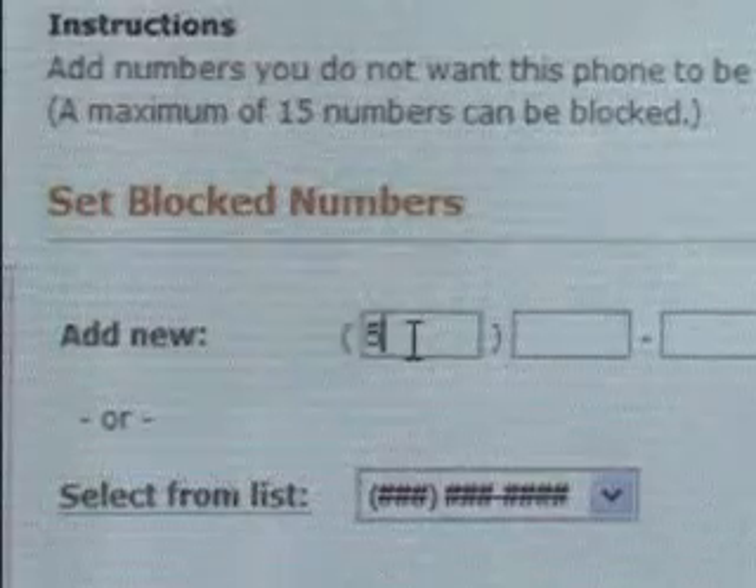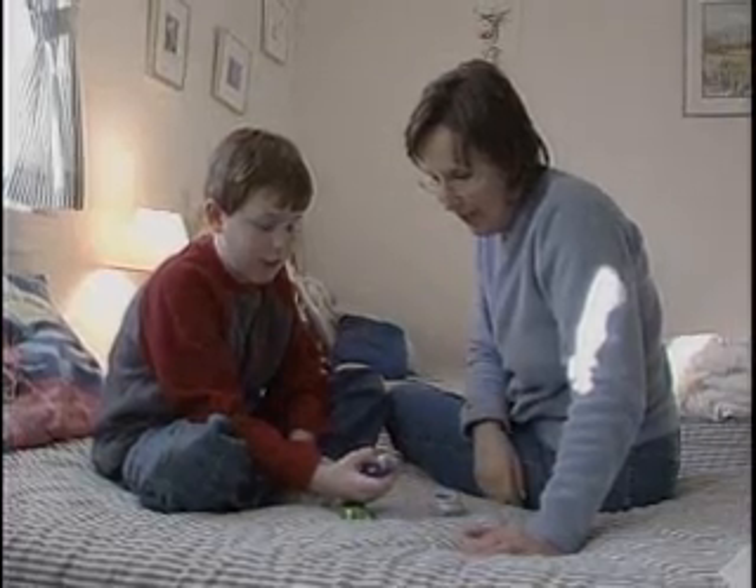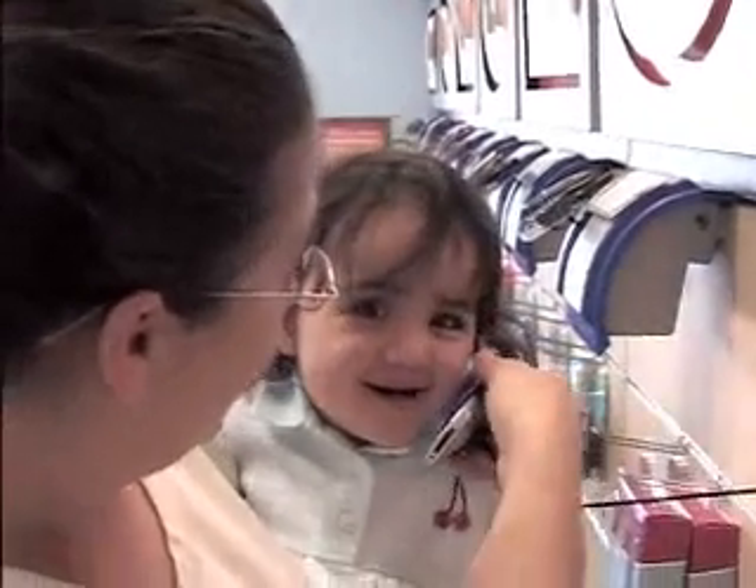Say you don't want your son to be talking, texting, or getting downloads during study time every day — you can go into the computer and say Monday through Friday from 3 to 5, I want the calls to be blocked, I want text messaging to be blocked, I want him just studying. Parents can also block unwanted callers but make sure they can always access their kids and that their kids can always call 911.